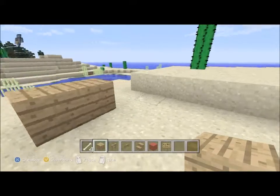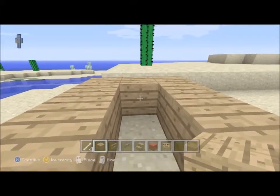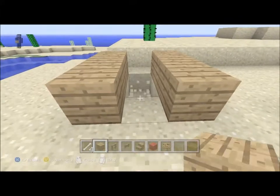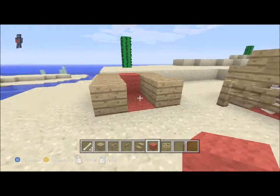First you want to build two blocks here, three blocks at the back, and two there. Then you want to knock this one out, delete these sand blocks, get your wall and put them like this.